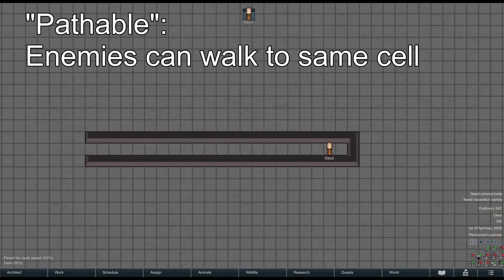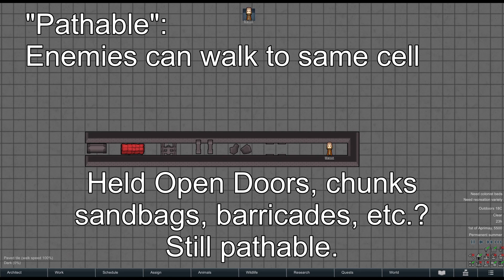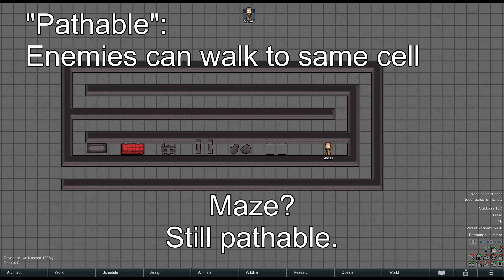Pathable means that the enemy can walk to the exact same cell. This colonist is pathable — the enemy can obviously walk to the same square. Held open doors, fences, and similar do not prevent pathing; the colonist is still pathable. Long and winding path, giant maze — still pathable.